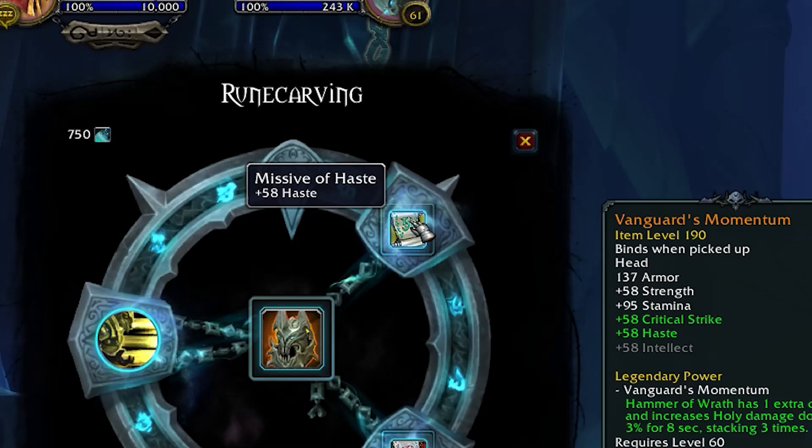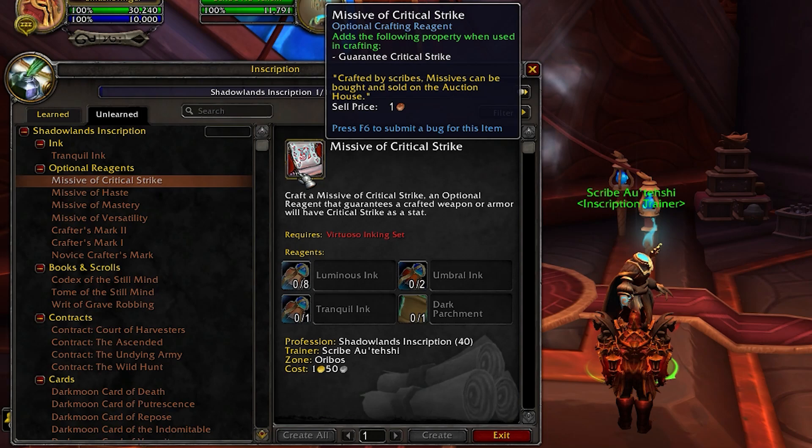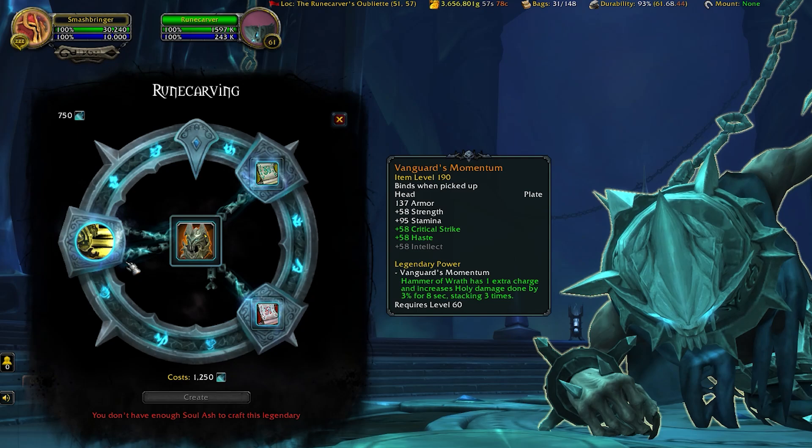The other thing you're going to need is a missive, created by inscription. Missives provide the stats for your legendary — you'll want your two main stats. They cover all secondary stats: haste, crit, versatility, and mastery. You need two missives to create your legendary. So now you have soul ash, a base piece, and stats via missives — the last thing you need is the power.